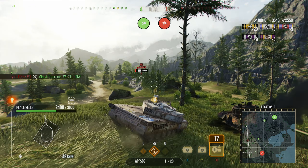That's it for my review of the Peace Sells Leclerc Ares prototype — a very capable tank. It's very good on a ridge line, 8 degrees of depression is more than enough, the gun is brilliant with fantastic standard penetration, great for a free-to-play player. Keep your frontal and turret armor facing opponents as best as possible and you should be good to go. The only downside is the price, but that's to be expected with a collaboration. Let me know what you think of this review and whether you've picked up this vehicle in the comments below — until next time, see you on the battlefield.